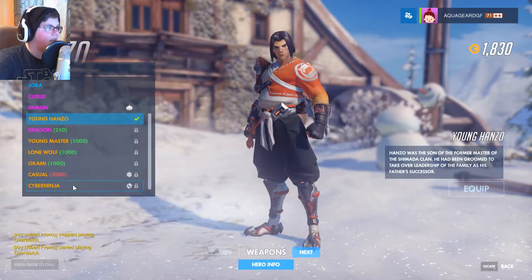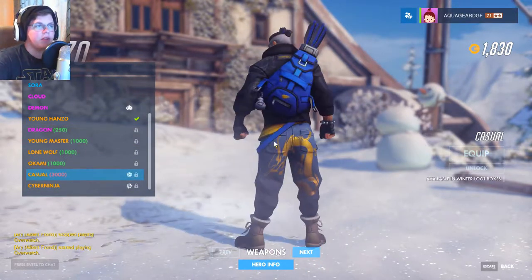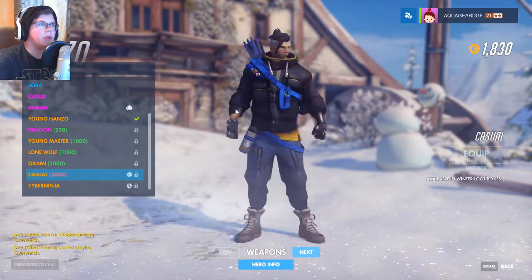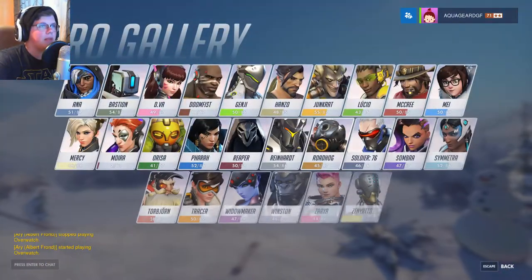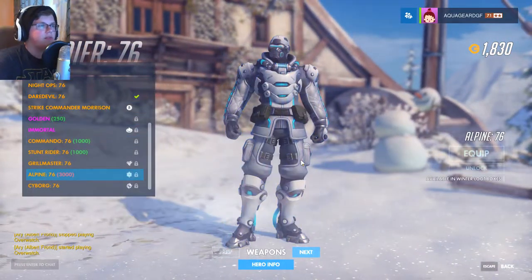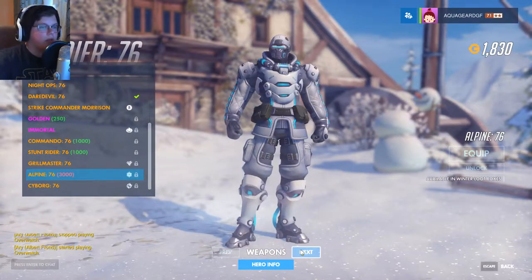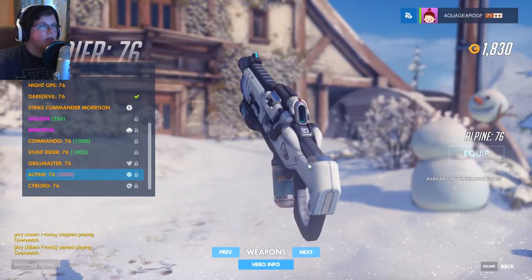We've got two more. We've got Hanzo, which is pretty cool - a pretty casual look. His face looks a little weird because he has a beard, and his haircut is black but his beard is gray. It seems a little bit weird, but it's a pretty cool skin. His weapon pretty much just looks like a normal weapon. And then we got Soldier 76, which I like - it's kind of bland in my opinion but it looks cool. I like the effect on it and I like white skins a lot.